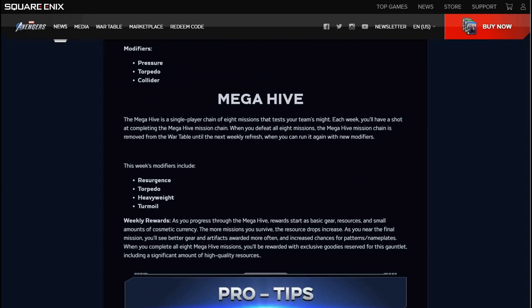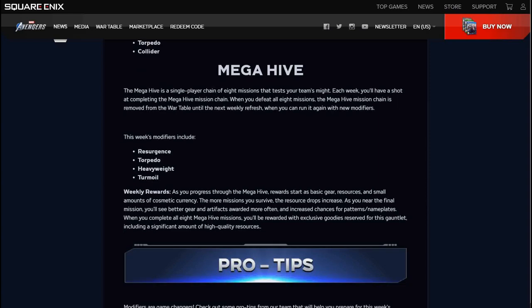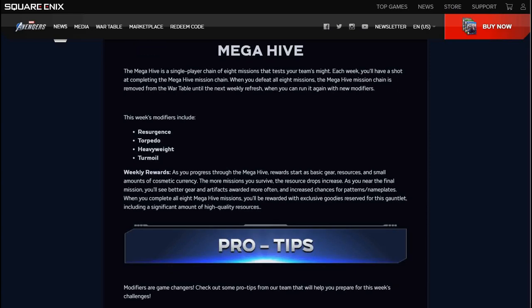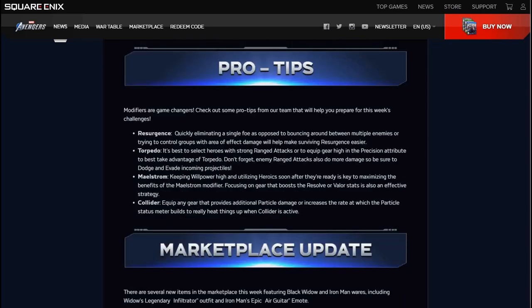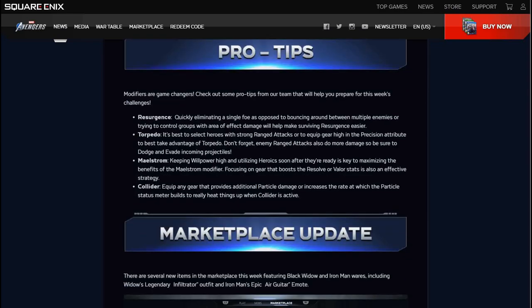For the Mega Hive, the modifiers are Resurgence, Torpedo, Heavyweight, and Trooper Moil. It's the same as before as far as the gear and increases as you continue through it. We also have the Pro Tips section for Resurgence, Torpedo, Maelstrom, and Collider — not much there, we've all pretty much been through all these and know what to expect.